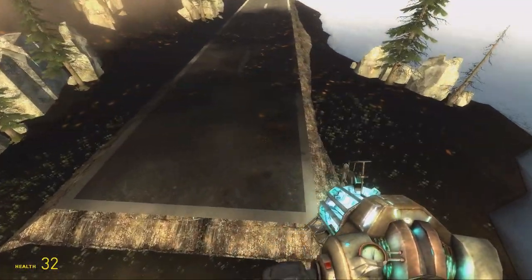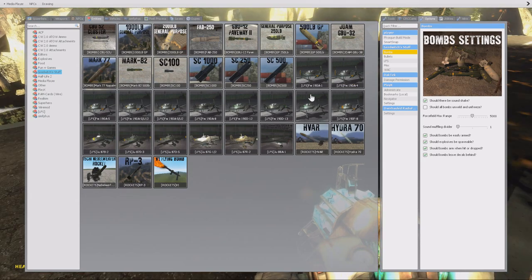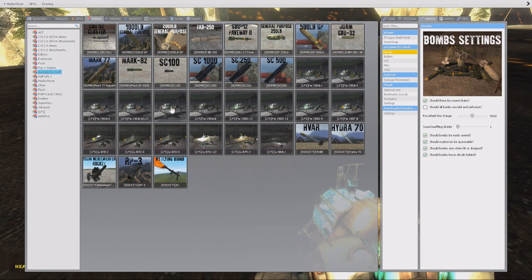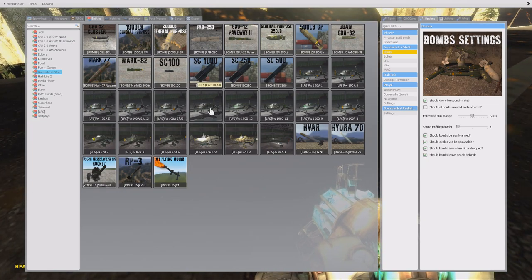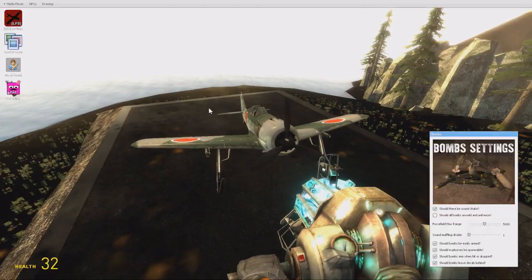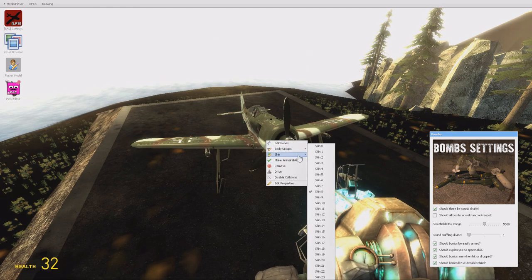You can also spawn enemy planes. We have a lot of different versions of the various planes. This is the FW-190 A1, A4, A5, and A5/U12. I don't know the exact differences between them, but you can at least select the skin for the enemy variant.